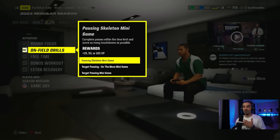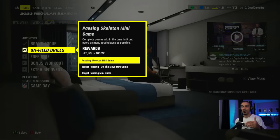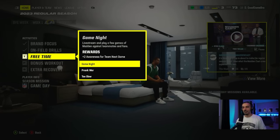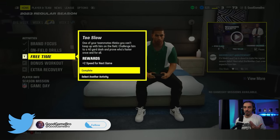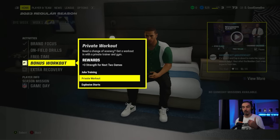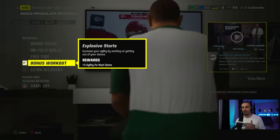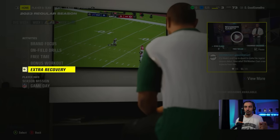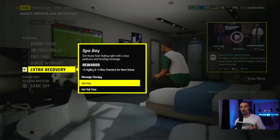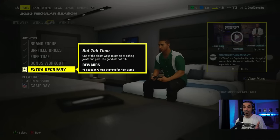Next we have on-field drills, which to me is the most important thing — really important for getting the XP you need. For your free time, you got game night, a prank war, and 'too slow' which can get your speed up a little bit for the next game. I'd kind of like to go for the speed because I'm going to need that against Aaron Donald. We got a bonus workout — we can do juke moves, get strength, or have better agility. I'm going agility on that one.